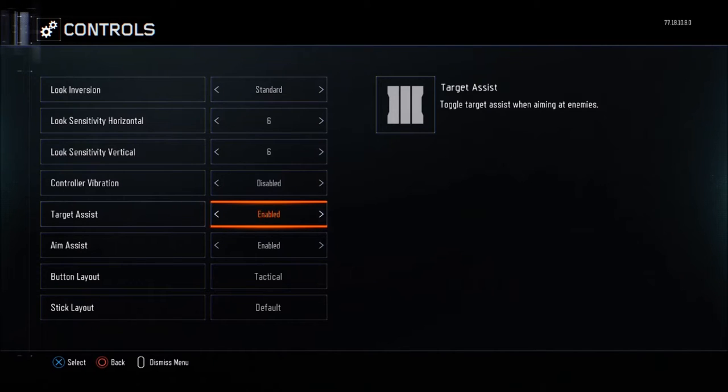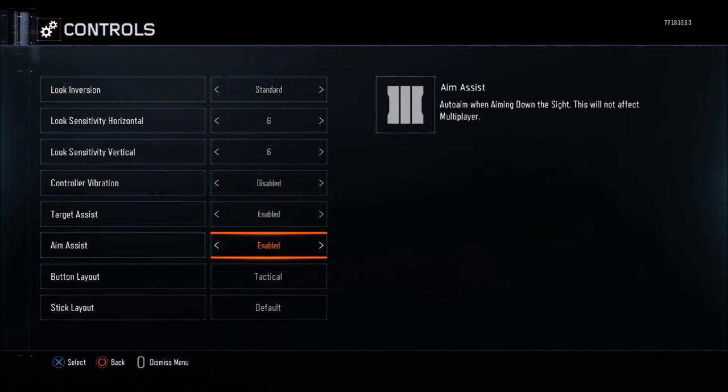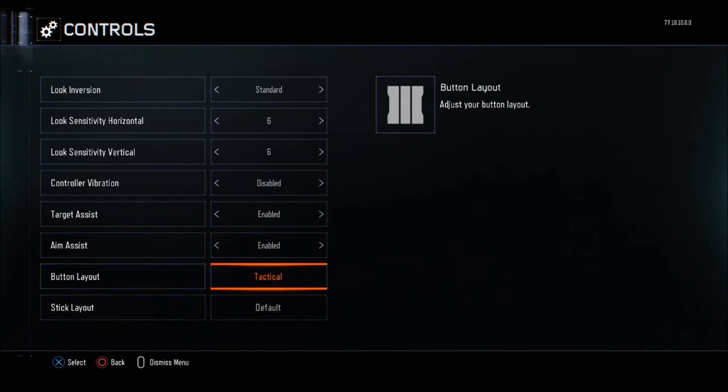Aim assist — you want a bit of that as well. It assists your aim by slowing down just before you catch somebody. When you're rushing past and your controller slows down slightly, that tells you someone's there — and they're gone. That's where the button layout comes in.